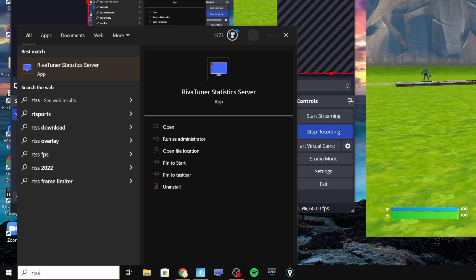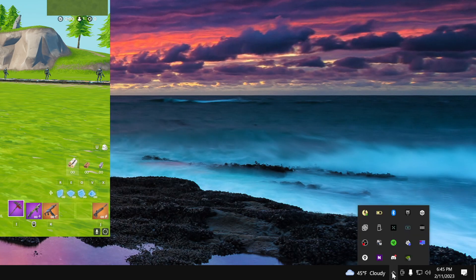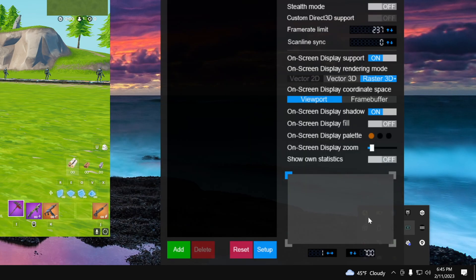All you have to do to open it — after you download — is go to the bottom left of your Windows and type in RTSS. Go to RivaTuner Statistics Server and click on that. If it doesn't come up, go down to your bottom right, click on Show Hidden Apps, and then click on the one with the monitor icon on the right. Once you click on that it's going to pop up on your screen.